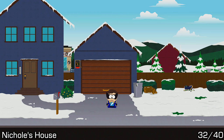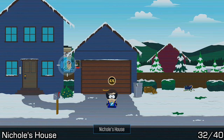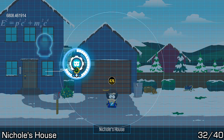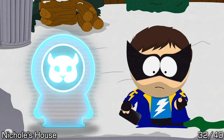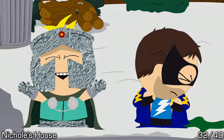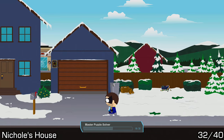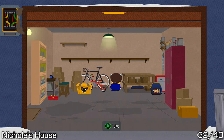Next door to Big Al's lives Nicole. For Nicole, we will need to use the firecrackers to knock down the panel, and then call in our buddy to do a Haywire on the garage in order to gain access — the only way to get into the garage is with this buddy ability. Once Butters gets his thing done, open the garage and this one should be directly in front of you as you enter.